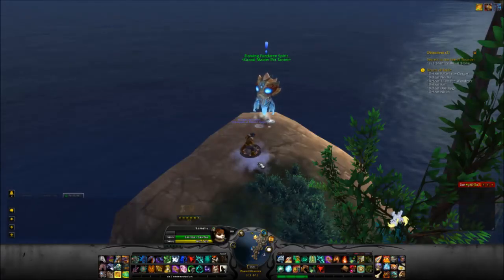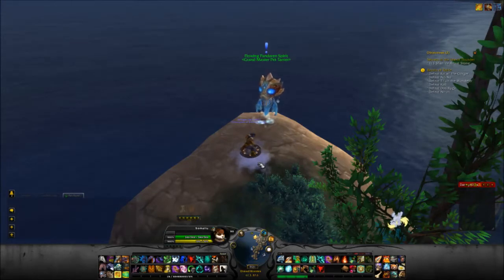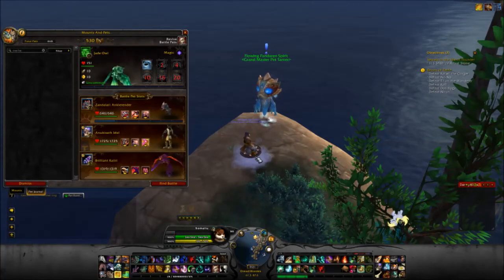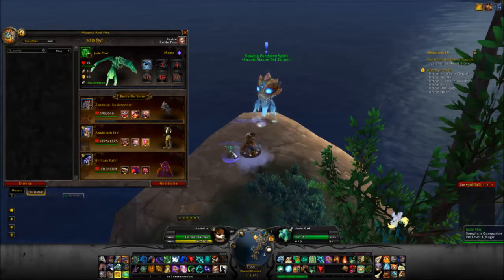Here we are at the fight against the Flowing Pandaren Spirit, which is the water one. As I mentioned in the Wastewalker Shoe video, first thing I'm going to do is use the flying stone that I got from Shoe.